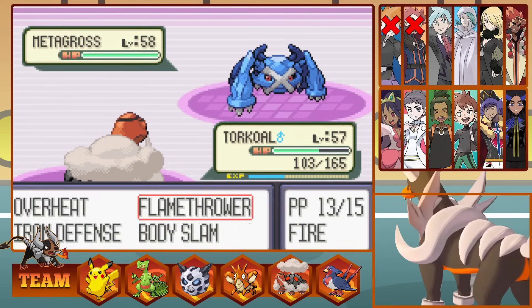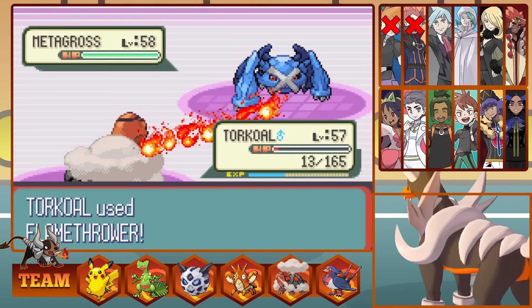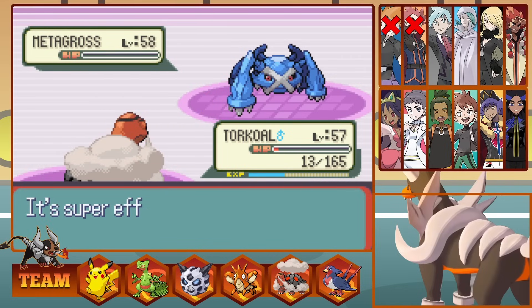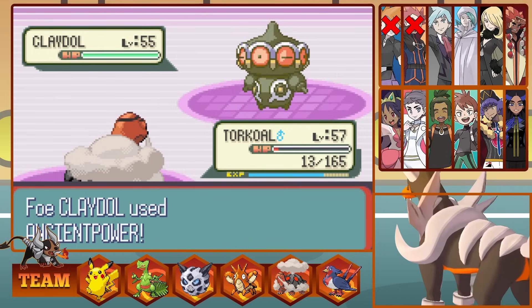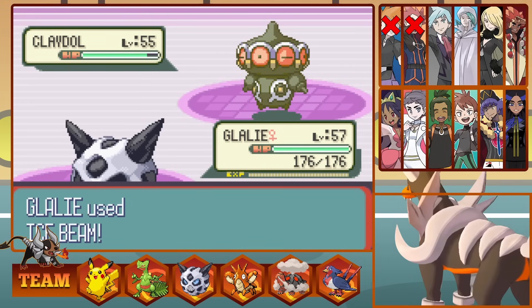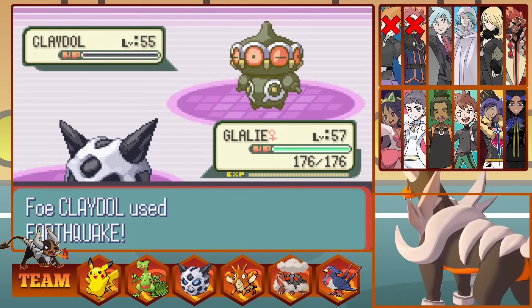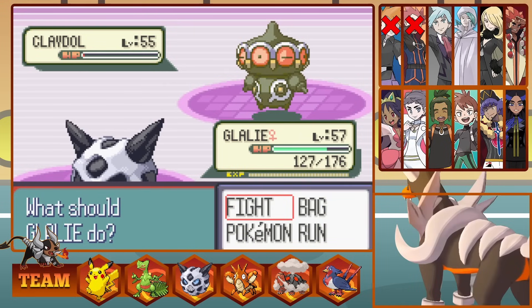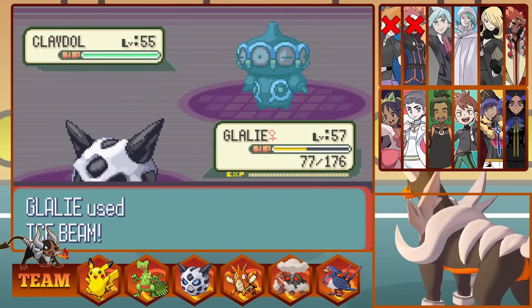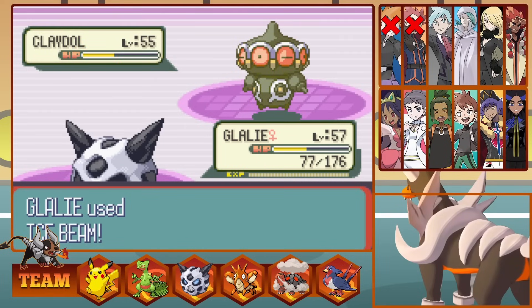Out comes another Psychic type, Claydol, who throws Rocks at us and takes Torkoal out. I send out Glalie and hit an Ice Beam for fantastic damage, nearly taking him out as he sets up a Light Screen. Steven stalls us for quite a while — our Ice Beam doesn't quite do enough damage, and with Light Screen up he keeps Full Restoring. But eventually Light Screen wears off and Glalie takes him out with a high-rolling Ice Beam from 100 to 0.